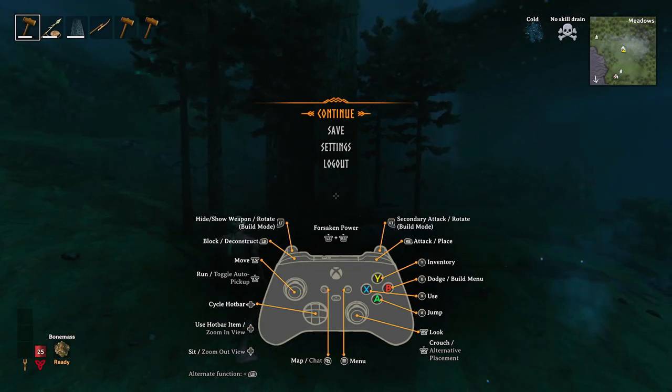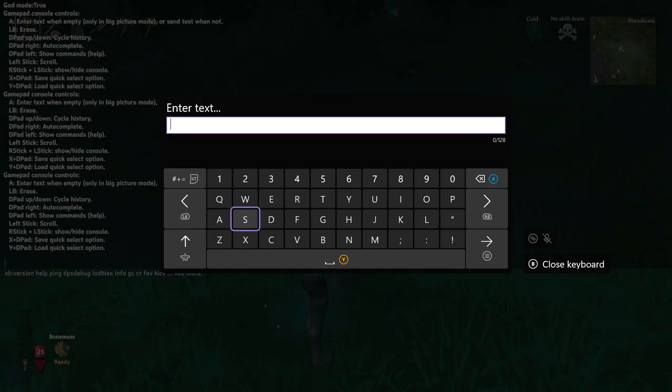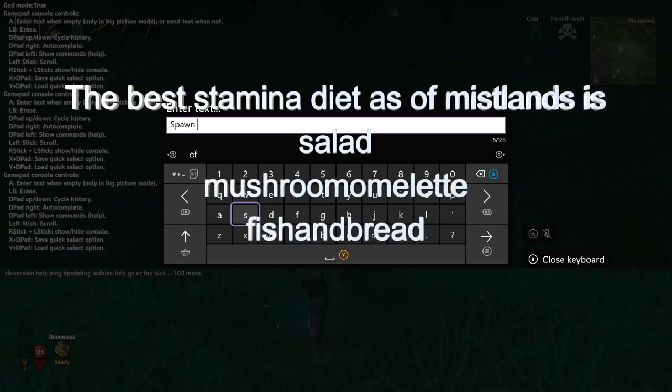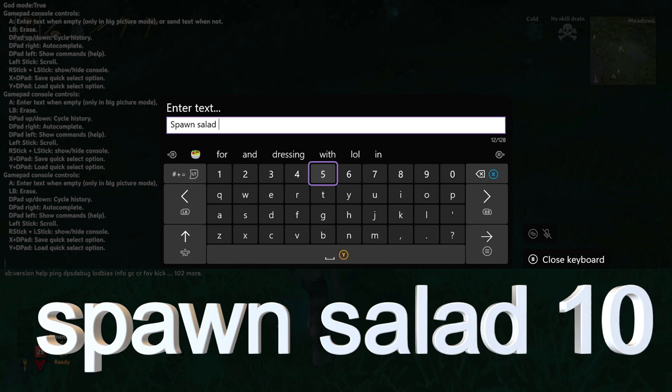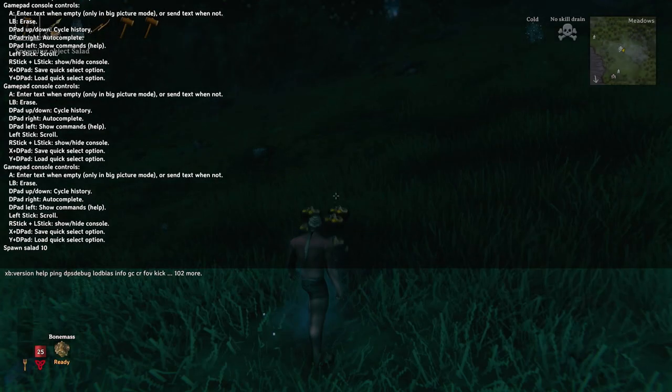We still have the issue of stamina drain, and as far as I'm aware there are no ways of disabling that on console — there are mods for it on PC, but that's another video. Console players do have a workaround though: spawning food into the game. To spawn anything, the command is "spawn" with a space, followed by the item ID of whatever you want. There's a link in the description to the wiki with all item IDs. To spawn salad, for example, it's "spawn salad" followed by a space and the amount you want. If you only want one of something, you don't need the number — just hit enter after the item name and it'll spawn right in.